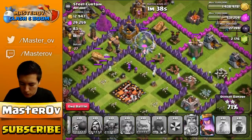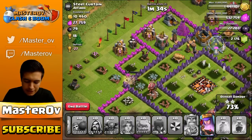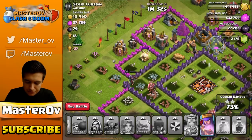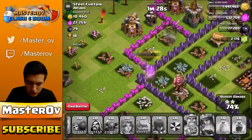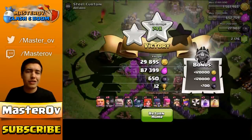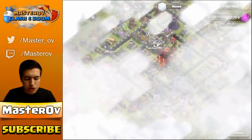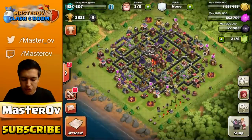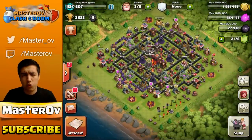We've got a couple of Witches and Wizards remaining but nothing really enough to destroy the rest of the base. We actually only have the Queen left now, so let's rage her up and end the battle so she gets a little bit more health. Another successful two star, another 12 cups. We are now at 2,823 trophies pushing our way forward to Masters 1 and then Champions League.